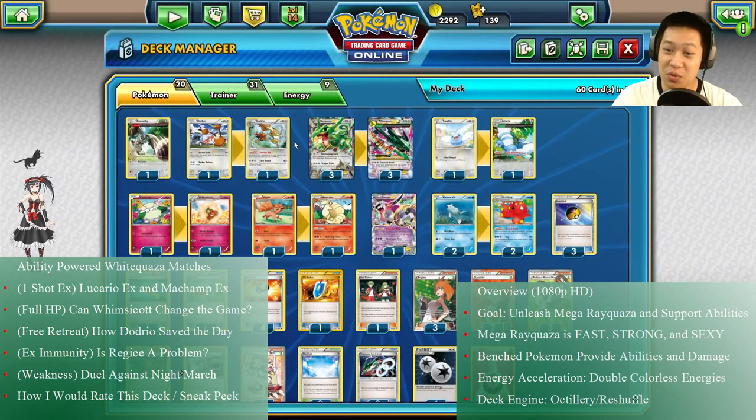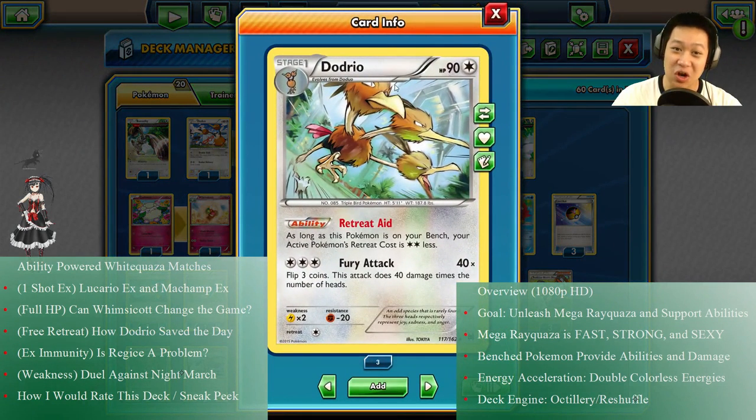We've got two or three more Benchwarmers. Dodrio, the Taxi Driver. His taxi ability is so amazing that when people try to drag my Pokémon off the bench, I got the solution — I'm gonna use Dodrio to fetch it back from the active. It actually works with everybody, because everyone in my deck has less than two retreat cost. So free retreat for me all day long, kind of like a buffet.